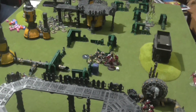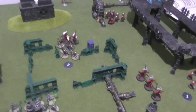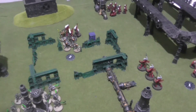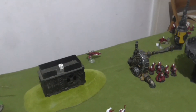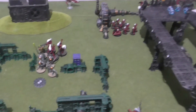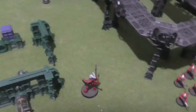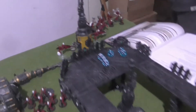In Necrons turn three, Imhotek used My Will Be Done. Reanimation was applied and they got their invuln. In movement, units moved up. The Canoptek used both powers — failed with Antimatter Meteor but did 3 mortal wounds with the Voltaic Storm. In shooting, the Doomstalker and Canoptek Shard tried to shoot but failed to wound that target. The big Warrior unit fired using Disintegration Capacitors and killed two models. In the combat phase, I killed the Wraithguard, nothing happened in the other fight, and an Ophidian Destroyer died.